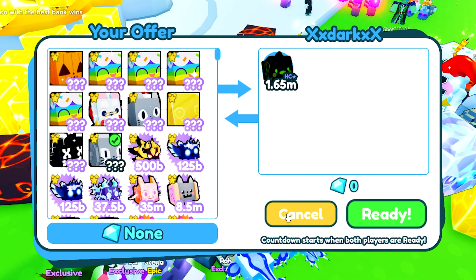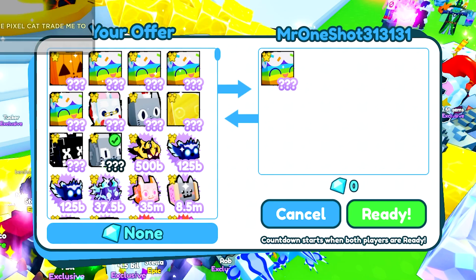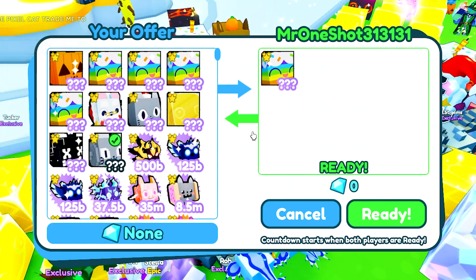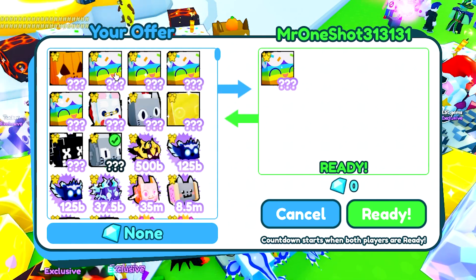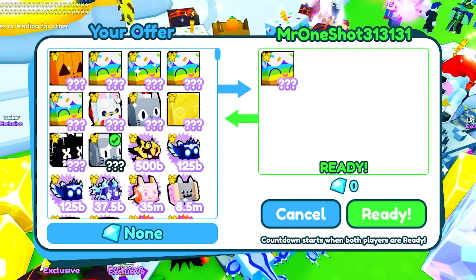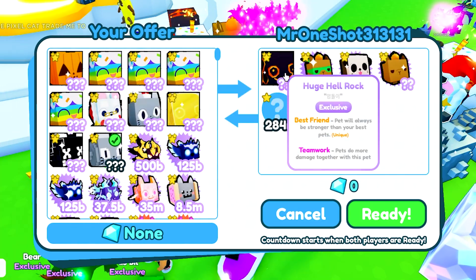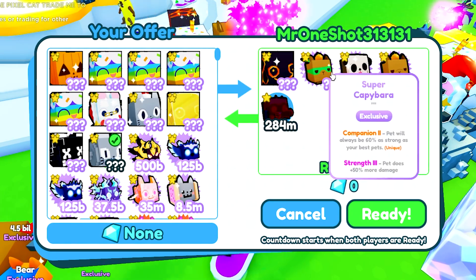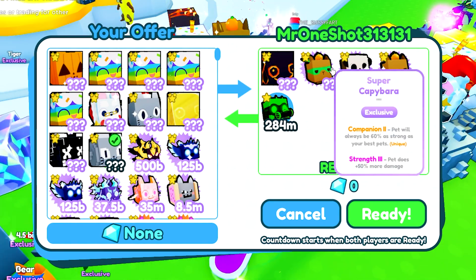XX Dark XX is offering up an evil chick rainbow — not good, it's just a hatchable pet. One Shot 31 31 31 is putting up a huge cupcake that goes for 60 bills — I would actually need to offer for it. I do have four cupcakes though, so having five might be an excess.